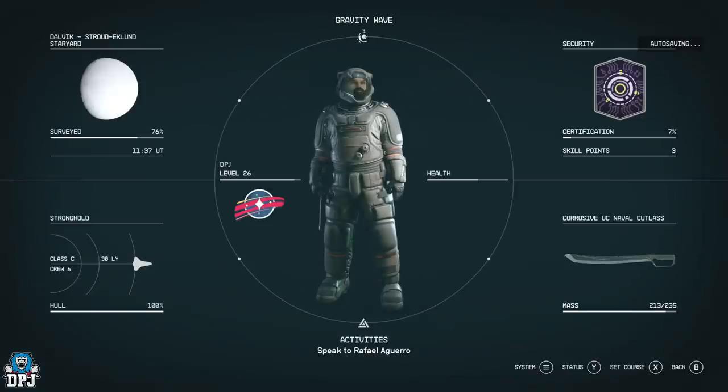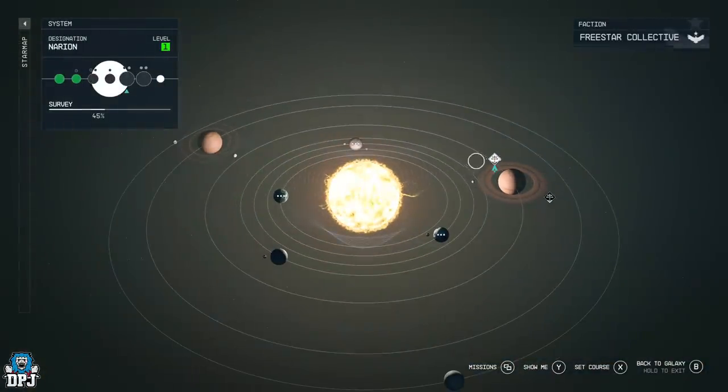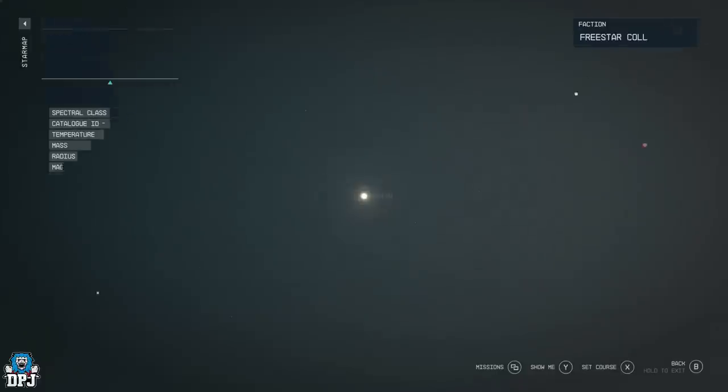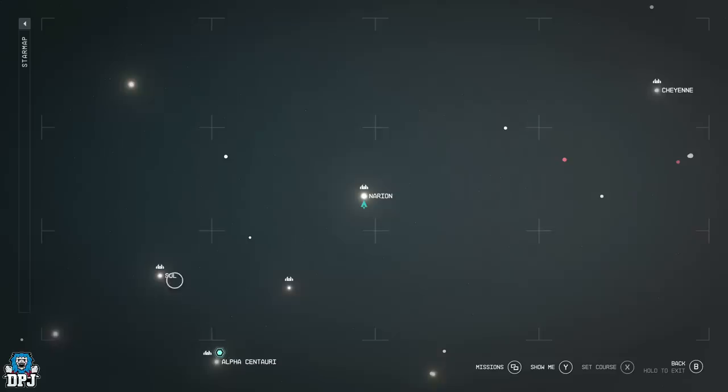We are right here at the docking station of the Strad Eklund Staryard. This is located within Nerion, which you'll see right here. Nerion is right there, right by Alpha Centauri — we've got Sol. So you want to come here.